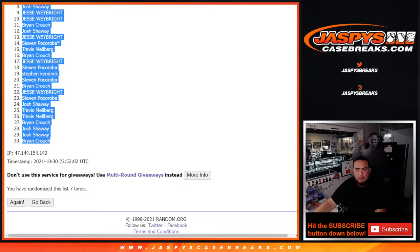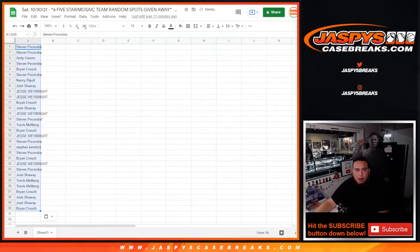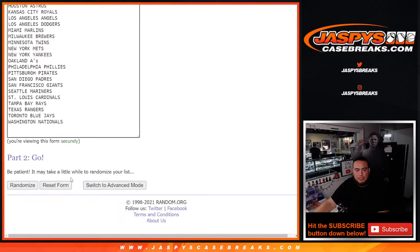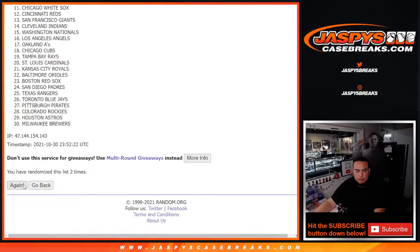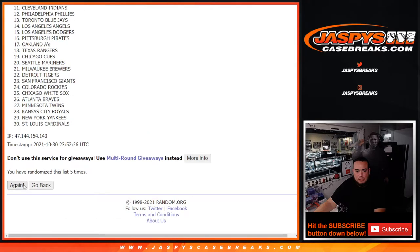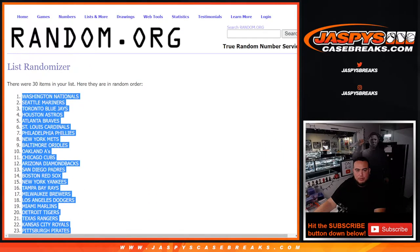Steven down to Brian Crouch. 2 and a 5, 7 times — 1, 2, 3, 4, 5, 6, 7. Washington Nationals down to the Cincinnati Reds.